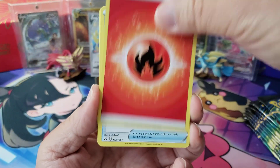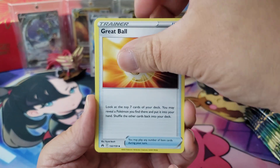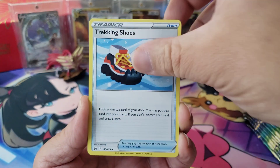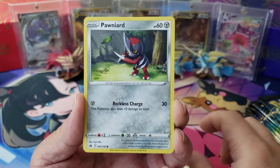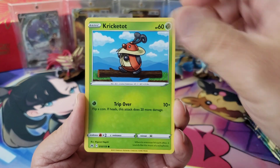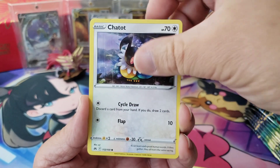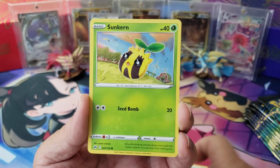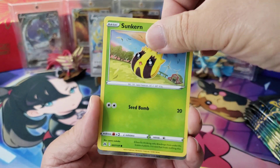Hope everybody's having a great day - I'm having a pretty good one so far, not bad. And then we got Trekking Shoes, and then we have a Ponyta, a Cricketot, a Chatot, and then a Galarian Mr. Mine, and a Sunkern.